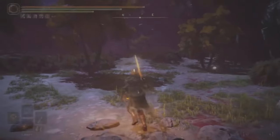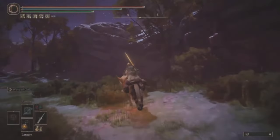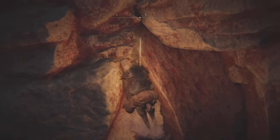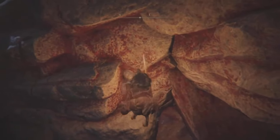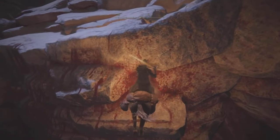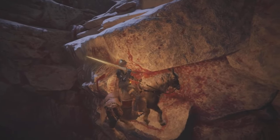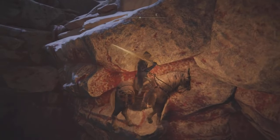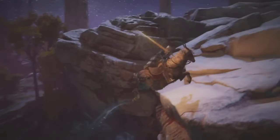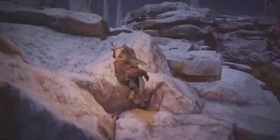Depending on whether you're on New Game Plus one, two, three, or four, the amount of runes you get will be a little different. This first method is easy to do and is still active after update 1.05. Jump up this wall like you see me doing right here. In order to get up to the top, you're going to have to jump out, double jump, and back in — that is how you get to the top.